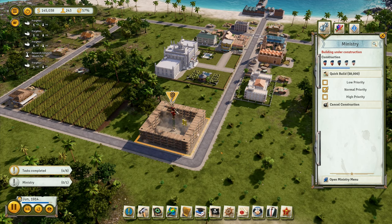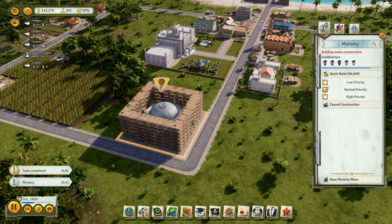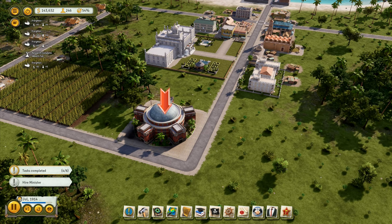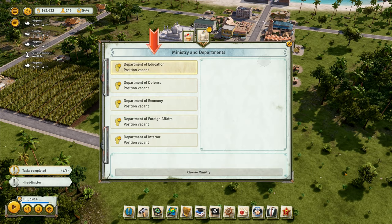The buildings finished before they all got here, which kind of defeats the object. Let's slow down to regular speed. We go into there, open the Ministry menu — Department of Education, Department of Defense, Economy, Foreign Affairs, or Interior.